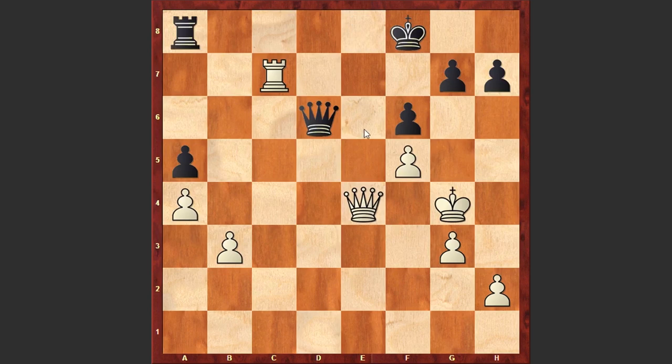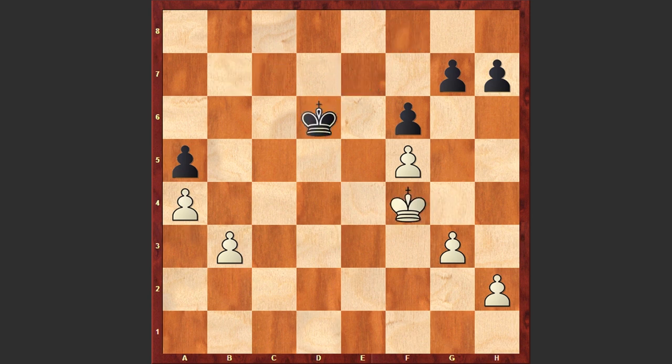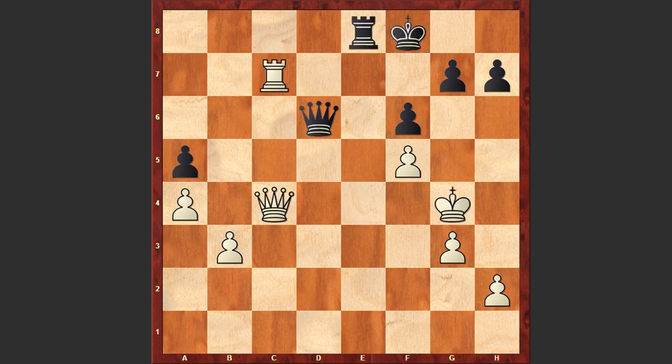Re8 — although Black could have captured on c7, which could have been a better alternative. The problem with Re8 is that now White can play Qb7 and Black is in trouble. Re7 can be met with several exchanges, and this pawn endgame is going to be winning for White. But in the game after Re8 we see Qc4.